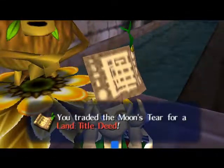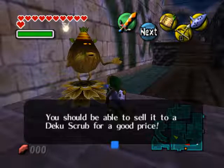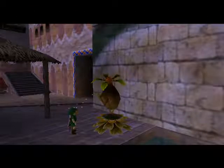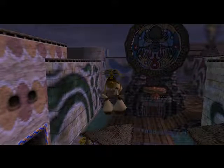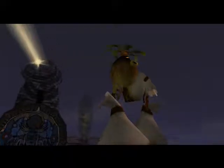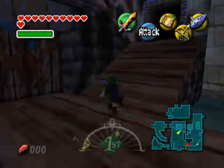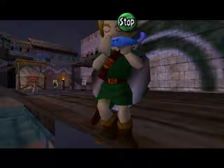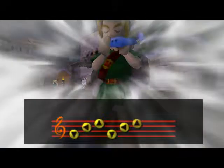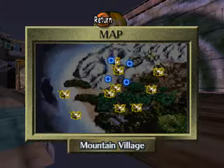Alright, we got the land title deed. Since it really helped me out — you should be able to sell it to the Scrub for a good price. Now, what we're going to do is go up to the Southern Swamp. You've got to hurry up though, because I'm not slowing time down — time will be better if I don't slow time down. Let's go to the Southern Swamp.